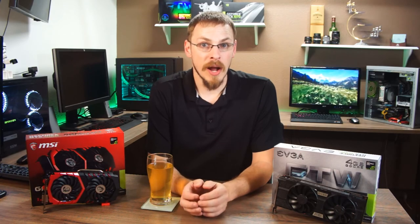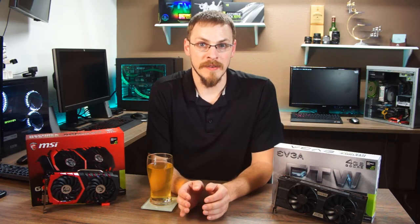Both of these cards represent the best version of each that you can buy. Typically a GTX 1050 or 1050 Ti would have a single fan on top of an aluminum heatsink, no heat pipes, and would rely on the PCI bus for power delivery, which is limited to 75W. Both of these cards feature dual fans and heatsinks that are well over-specced for what's actually required. Power delivery is also improved with a 6-pin power connector on each card, allowing 150W.